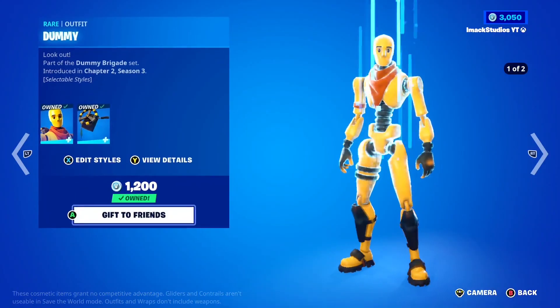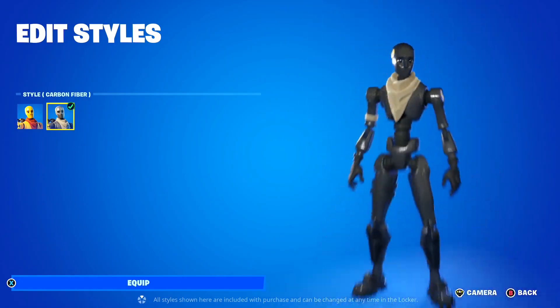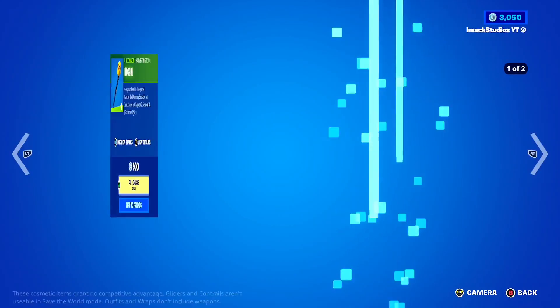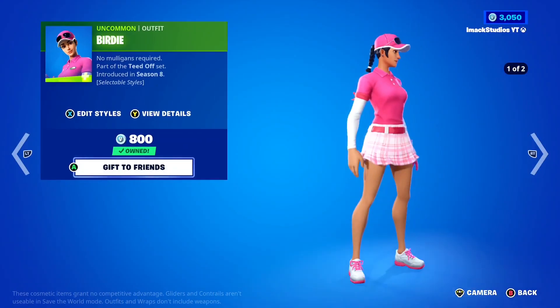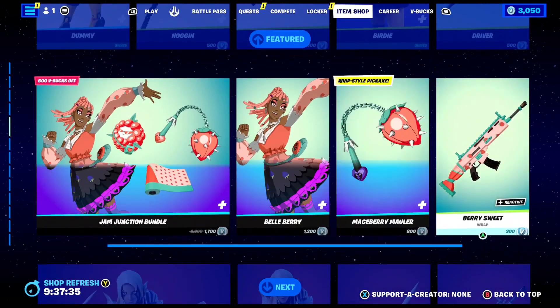In the Featured Section, you've got the Dummy Skin back with the Wrong Turn Back Bling and a Carbon Fiber style for the skin, which looks super clean. The Noggin Pickaxe is also back with a Carbon Fiber style, as well as the Crash Test Wrap — a clean yellow wrap. The Golf Birdie Skin is back today as well, along with the Awesome Driver Pickaxe.